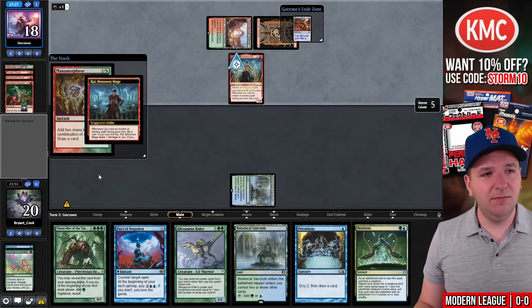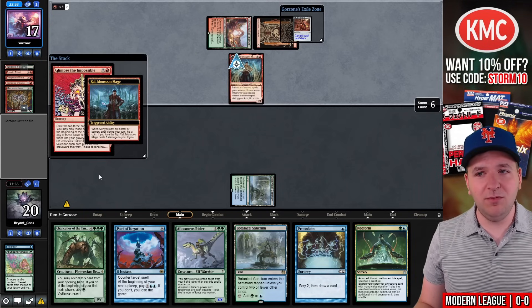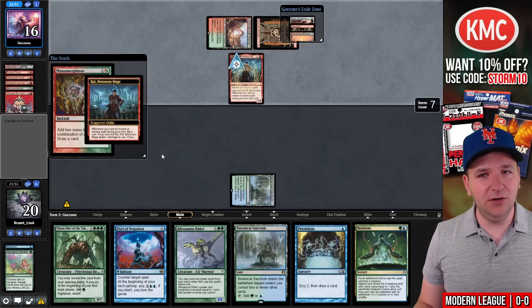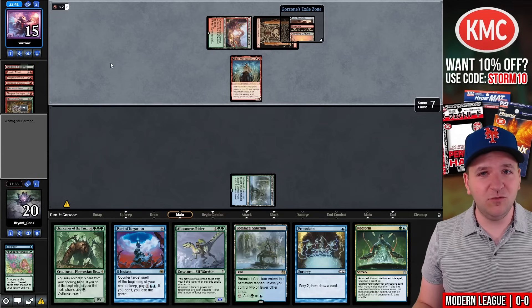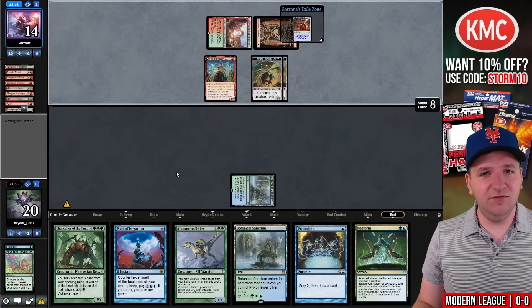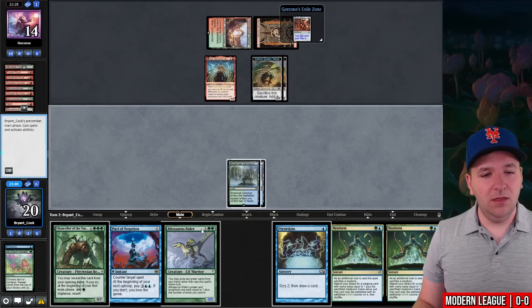They play Reckless Impulse, then Ruby Medallion and Manamorphose — both great hits. They have one card left in hand, cast Manamorphose, and they need two more instants or sorceries to transform the Rail into its ultimate. They have two cards in hand — certainly possible. A single Striker itch would also do it. Glimpse the Impossible — that's probably going to be great for them. We need them to miss on the Manamorphose flip — and they lost the flip. We need no more instants or sorceries now.